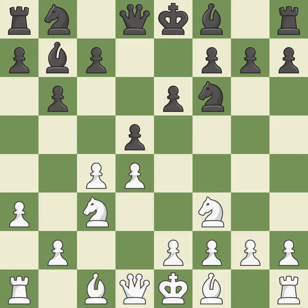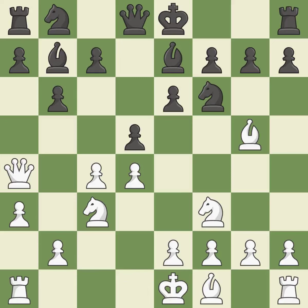As it moves into the center, d5 engages the c4 pawn in combat. Bg5 develops the bishop and pins the knight. Be7 develops the bishop toward the center, supports the knight on f6, and prepares castling. Qa4+ develops the queen with check and defends the c4 pawn.